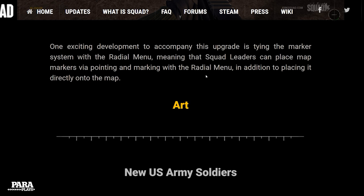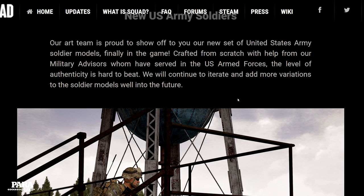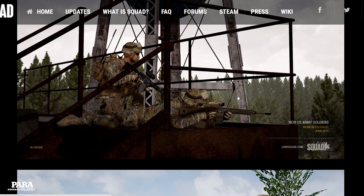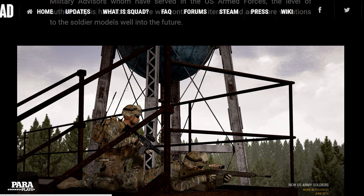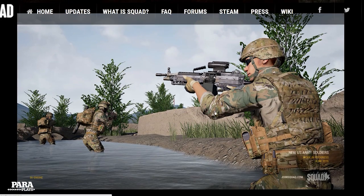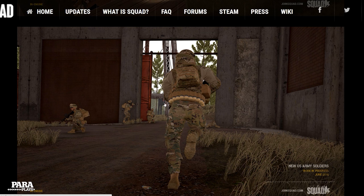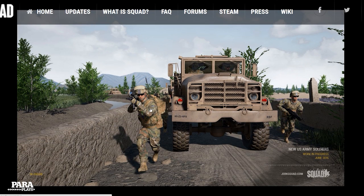New US Army soldier models are in the game, crafted from scratch with help from military advisors. They look really nice — I can see an antenna which hopefully has physics, a bouncy bounce. There's also a pistol, and it looks like we're getting a dedicated sniper or marksman with a new weapon. There are 203 gunners in the mix as well — a lot of cool looking kits here.